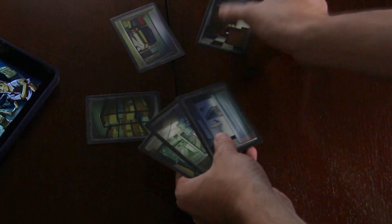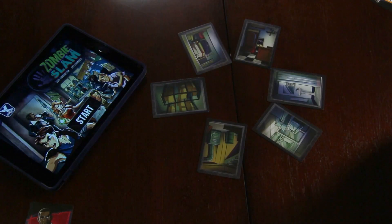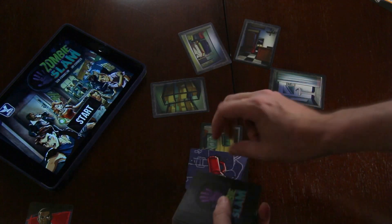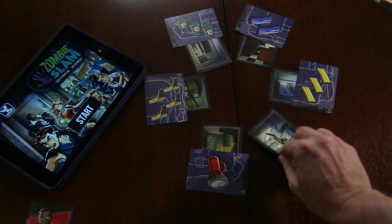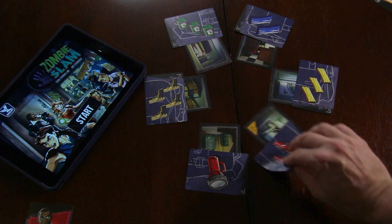You're going to deal out location cards in a circle — however many players there are, plus two. Then shuffle your supply cards and flip them face up on top of each of the location cards, leaving the location exposed. One of the location cards you're going to flip face up to show a human straggler waiting to be saved.